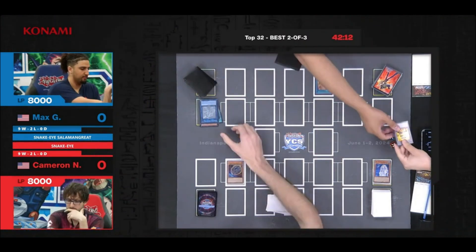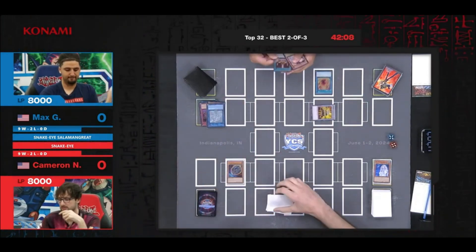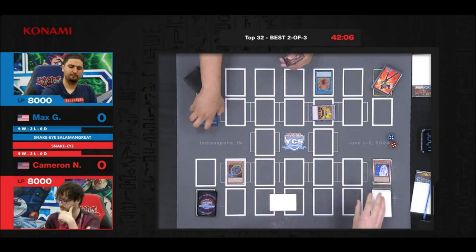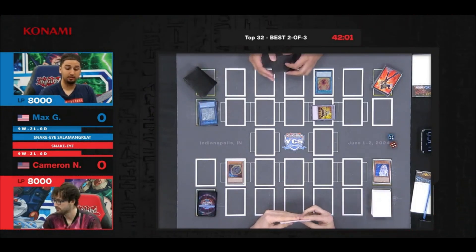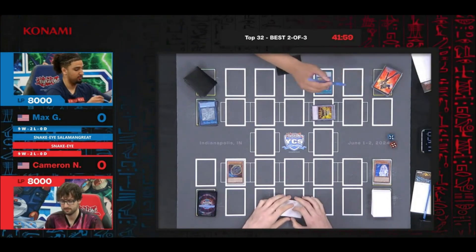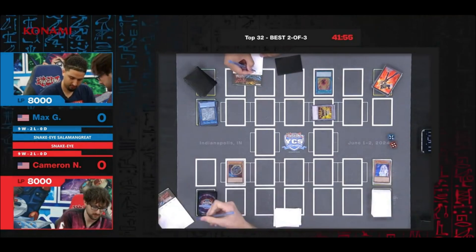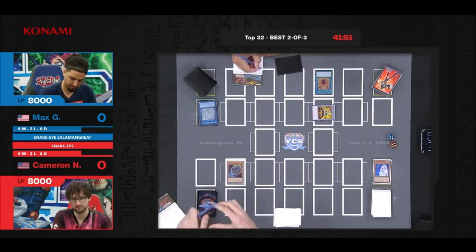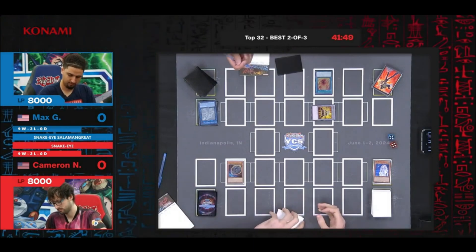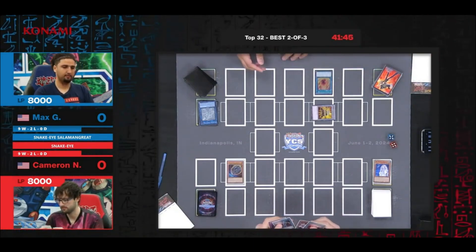That is going to get hit by a Nibiru. Nibiru's token is going to be placed into the same front of the extra monster zone — the same column as that Will of Salamangreat. We're going to pass turn. Of course, that is one of the most devastating things you can do to a Salamangreat player, but nowadays they have ways to get out of that — literally weaseling their way out with Salamangreat Weasel. We remembered the damage: 2500 damage because the negated Diabellstar left the field.